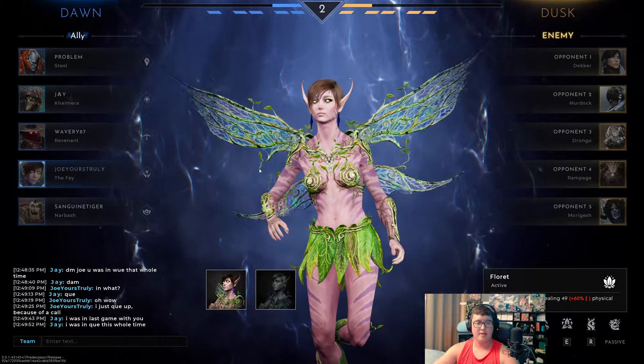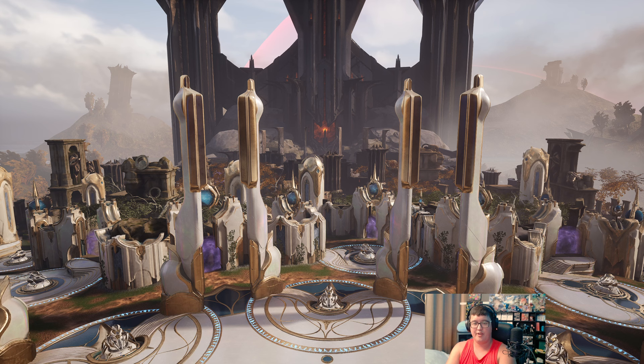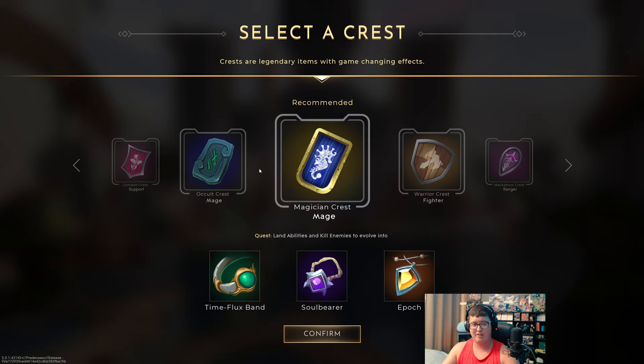Hey, what's going on everyone, this is your boy back with another video. Today we're doing Fey mid lane — I haven't done her in a little bit. There's a different kind of build and play style I want to showcase. I'm going max E, then max Q, then max W, because normally when I do Fey mid lane I max W and mostly push up wave and look to gank, but I think a better, more aggressive way to play Fey is maxing E and trying to bully your opponent mid lane.